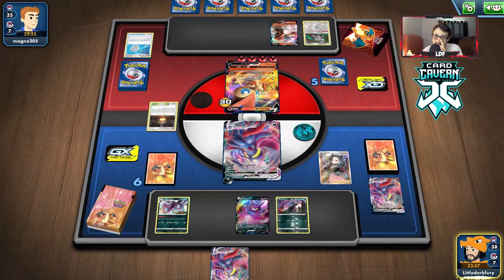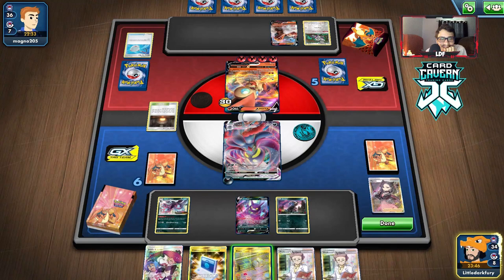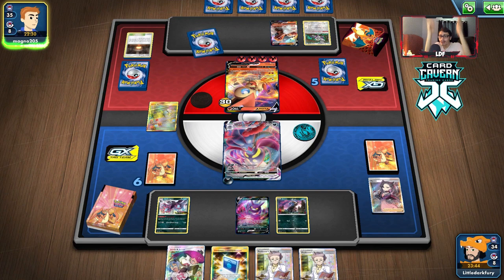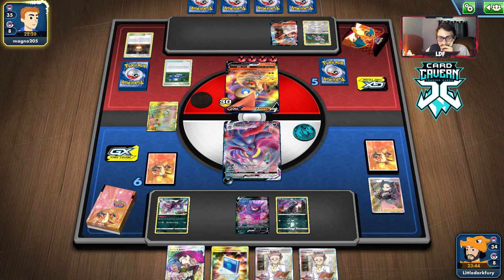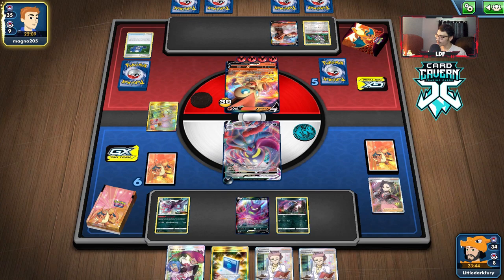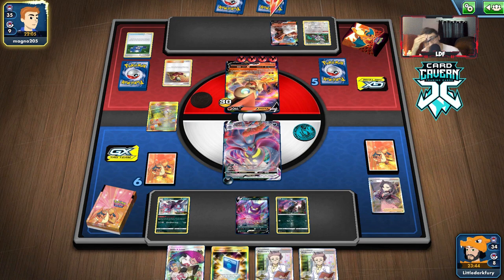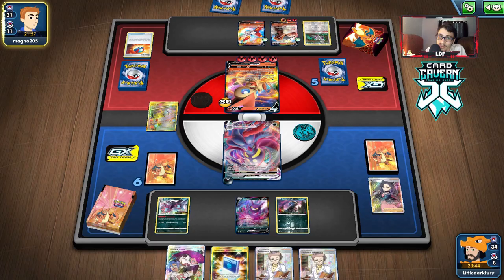Off a shuffle — seven energies, hopefully we find one. Please don't whiff the attack — oh no. I told you, my draws this game have been pretty bad. Not cool. Let's see what supporter they get. They don't get it — that's good, they can't do Dedenne here. Hopefully they don't have a Giant Hearth counter stadium. That sucks — Marnie into nothing, and they do get a Welder for Torkoal. They get 20 damage. We can still take away the Welder — they're popping off, they got Cinderace too. Why did we have to whiff the attack there?